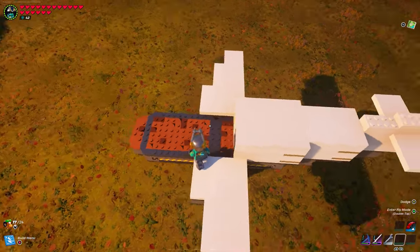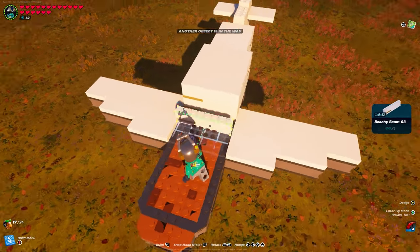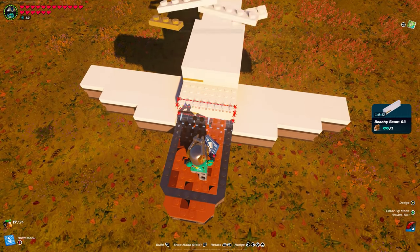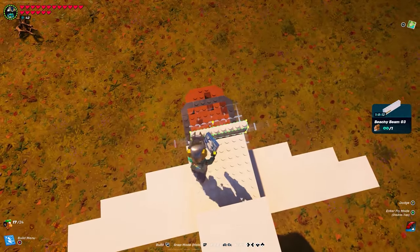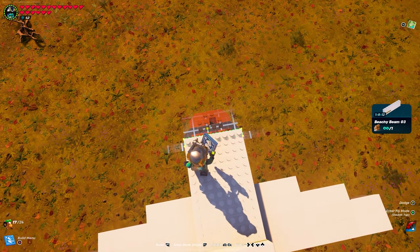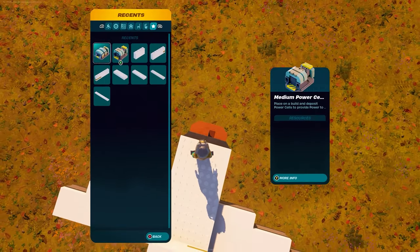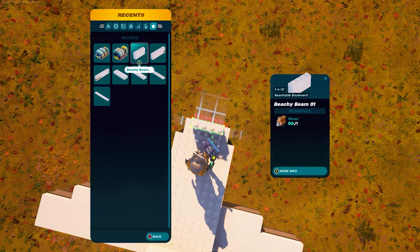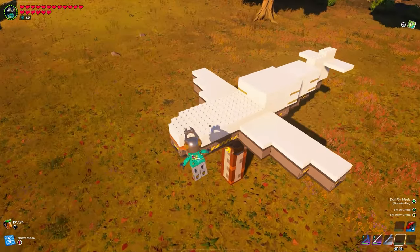We can start on the cabin of this aircraft. For the floor, use the beachy beam 03 and spam them all the way to the front. Once you get close to the front, switch over to the beachy beam 02 and do two of those. Then lastly use the beachy beam 01 right on the front. Now it kind of looks like the nose of an aircraft.